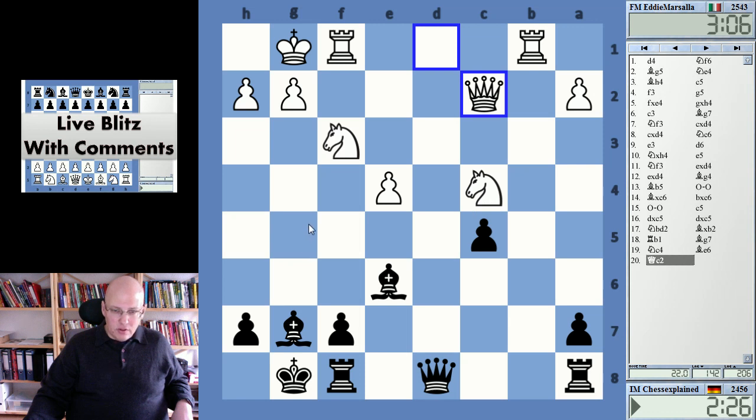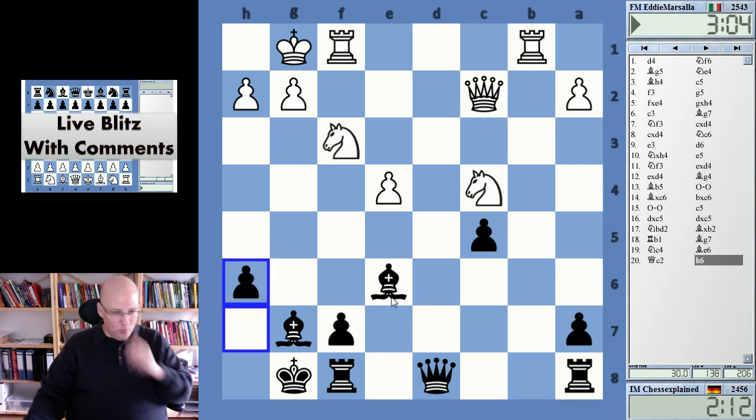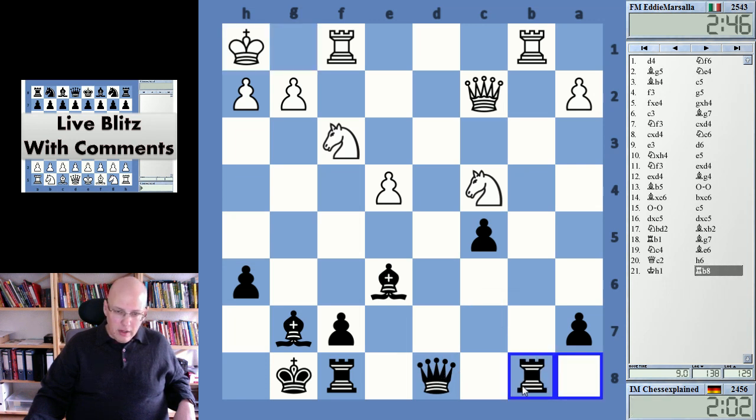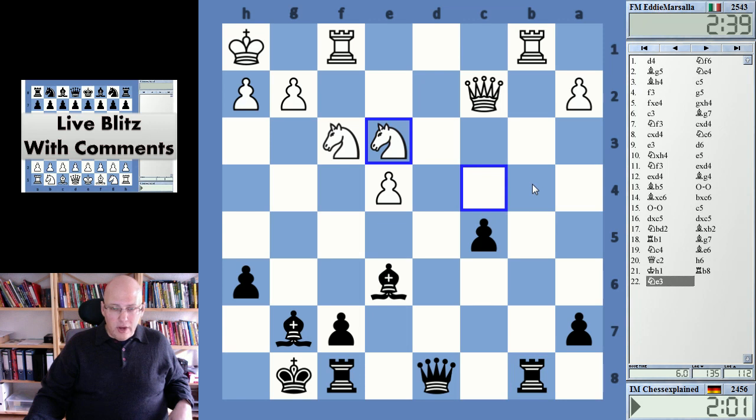I was intending rook b8, but knight g5 is a bit of an annoyance — takes, takes, knight g5. I wonder if I should go h6 simply, so that I can move the queen to c7 and then rook b8. I wonder if he has some kind of e5 available to put a knight on d6. Okay, now I play rook b8 — the idea is also rook b4, it would be nice to break his control there.